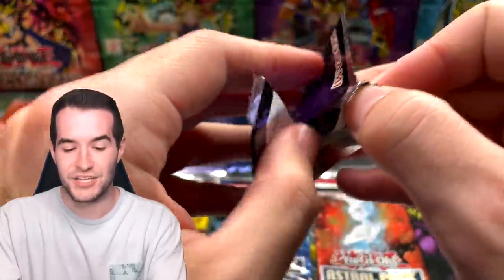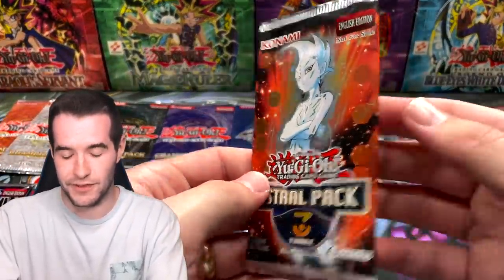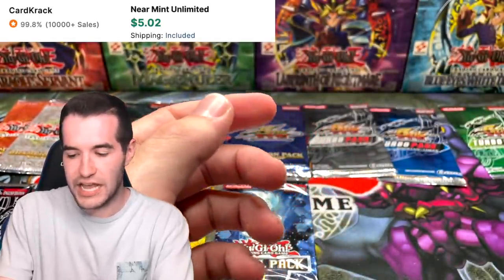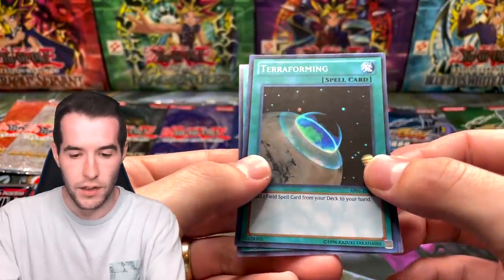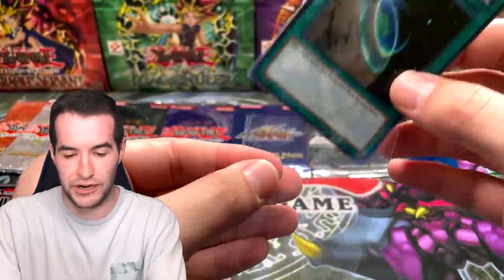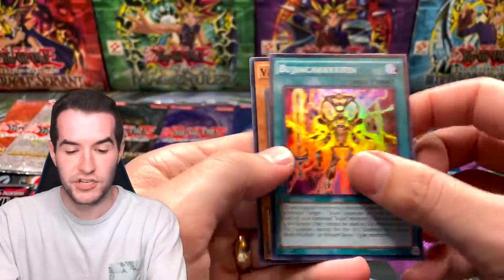Mermail Abysslinde — I think it's a pretty good card. Astral Pack One: Terraforming super rare — that's probably pretty good. Astral Pack Six final pack: Bujin Incarnation, Vanity's Fiend, and Ceasefire. Turbo Pack Seven: Lightning Warrior and Gallant Ninja. The last Turbo Five gave us an ultimate rare — can't complain about its performance. Royal Command and Puppet Plant.